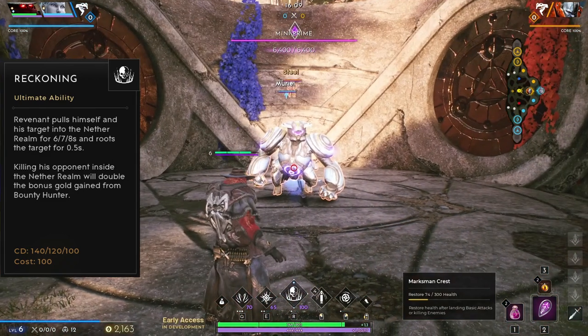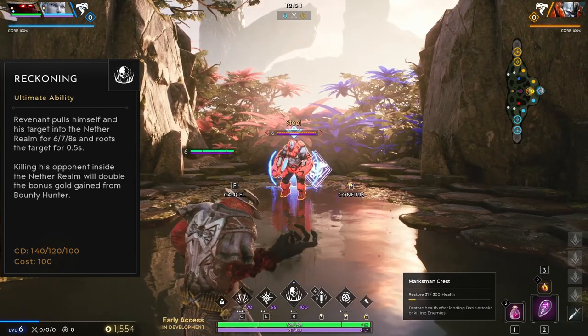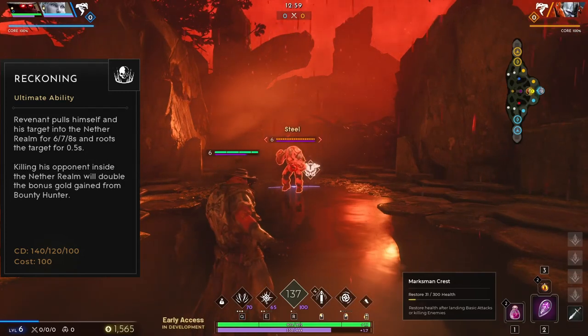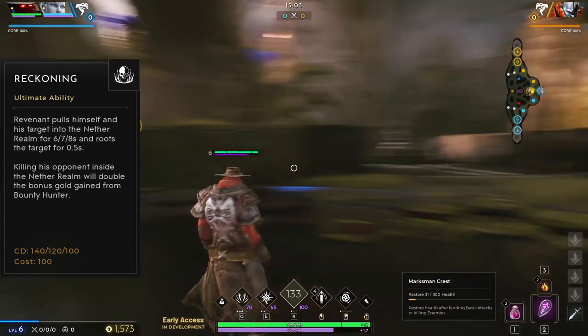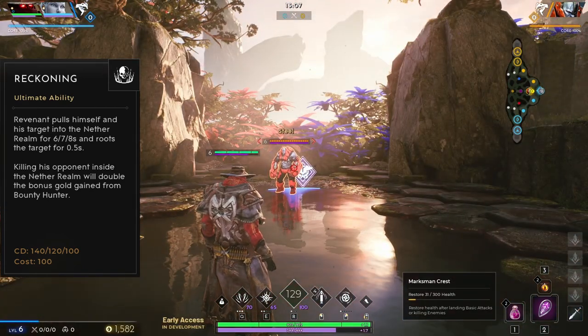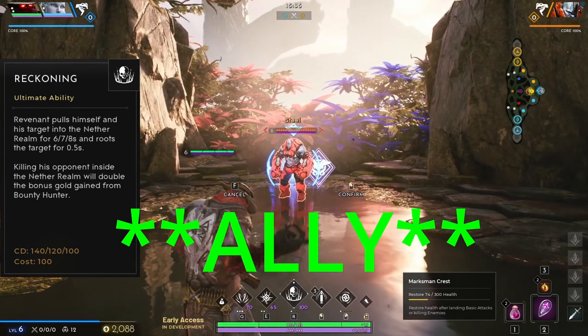Keep in mind that this also prevents you and your opponent from taking tower damage or being attacked by any other minion camps or even Orb Prime. Though you cannot use this ultimate ability against buffs like Orb Prime or Fangtooth, you can use it to stop enemies from killing it. So if there's only the enemy jungler on the camp and you want your team to steal it, you can jump in, pull him into your Netherrealm, and your team can freely take it without being interfered with.